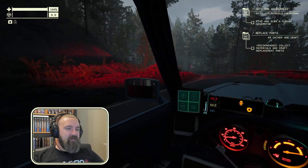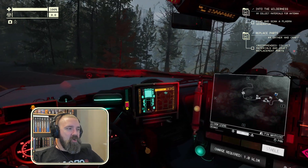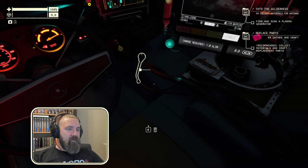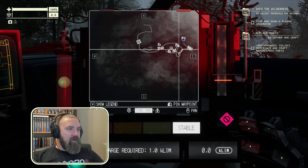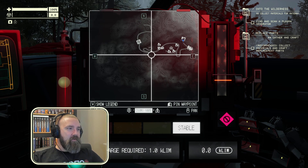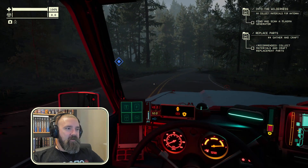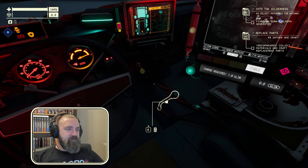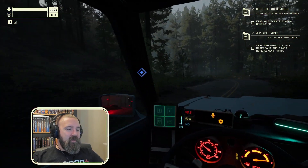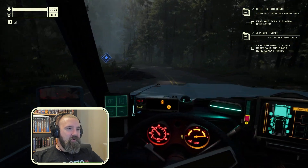I thought it was going to be slightly more open world-ish, but alright. That's like a roadblock. So, okay — we are currently here. There's a bunch of stuff over here. So I suppose our first stop is just going to be here. I can put a bit of a marker. Lovely, so that's over there. We're going to be learning a bit, and we can sort of get out into the world and just look for things.